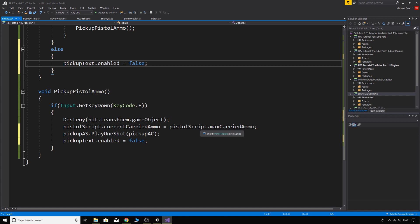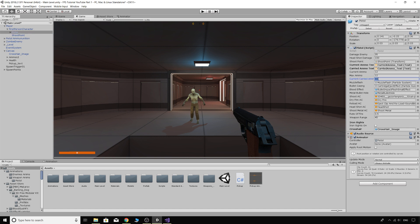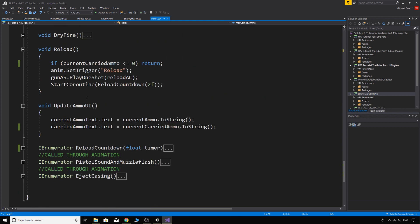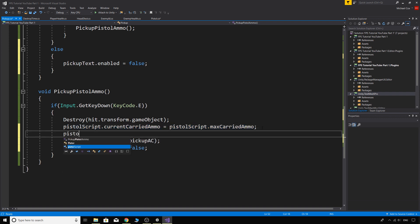We also need to update the ammo UI. In the pistol script, make the 'UpdateAmmoUI' function public, then back in the pickup script call 'pistolScript.UpdateAmmoUI()' after picking up ammo — otherwise the ammo counter display won't update. Save all scripts with Shift+Ctrl+S.